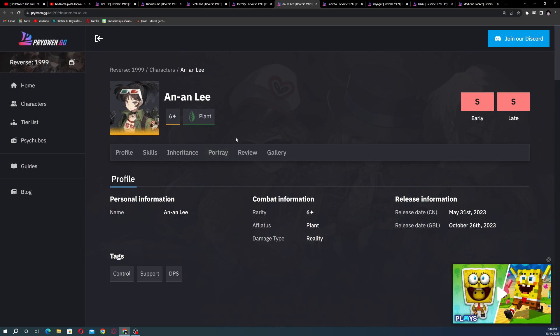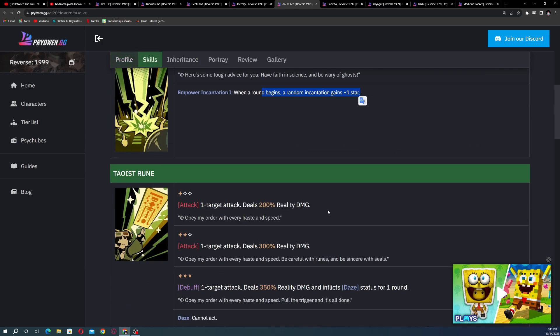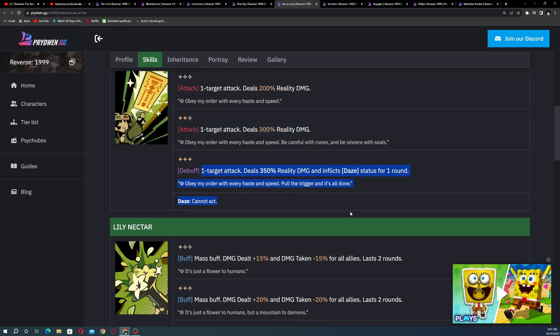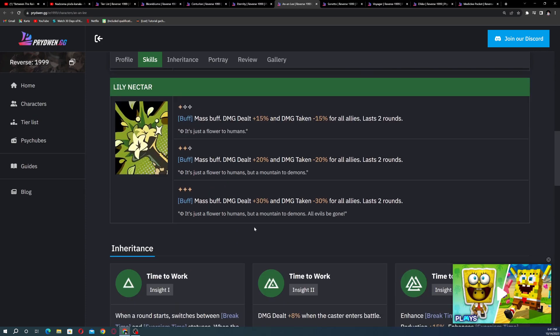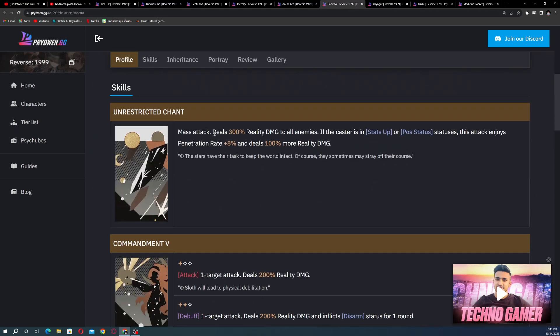There's also an inheritance system I won't go into full detail on yet. Eternity is an AOE caster with incantation buffs — at the start of a round a random incantation gains plus one star. She can also inflict daze, preventing enemies from attacking or acting, which is like an immobilization. Her ultimate buffs all allies.